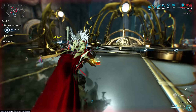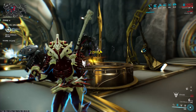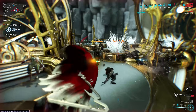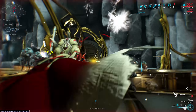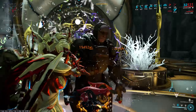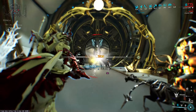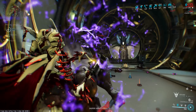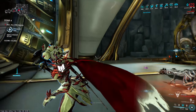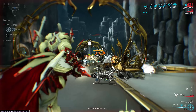Warframe skills that boost weapon damage also buff it, so Mirage's Eclipse, Rhino's Roar, and Primed's fury buff from Vex Armor for example — combining that with a strong weapon-buffing frame can be a super effective way to push more out of the arcane. The one Warframe skill I should mention that doesn't affect it is Jetstream from Zephyr — that does not make the projectiles any faster at all, which is a shame, but worth noting.